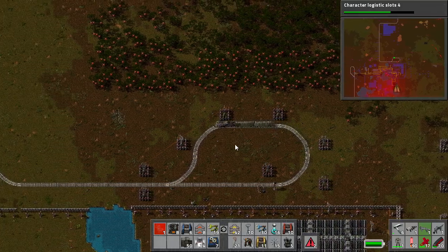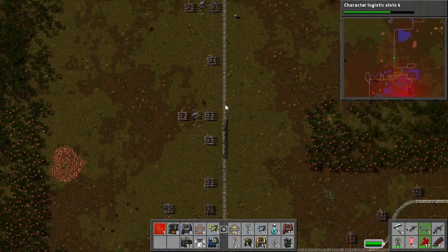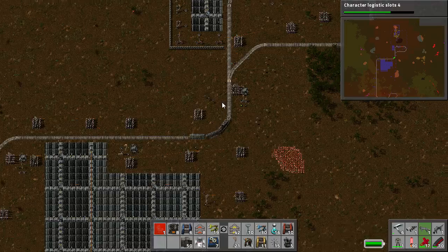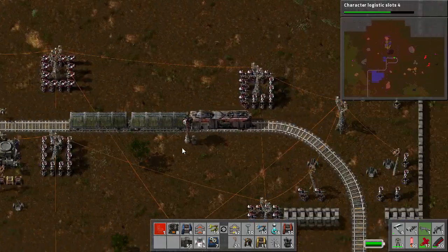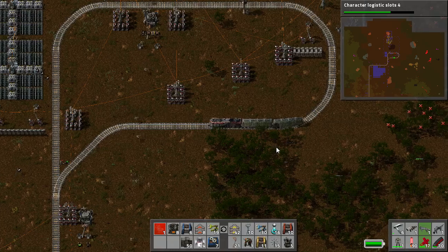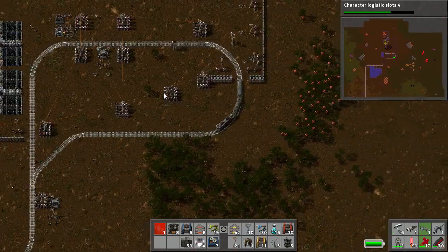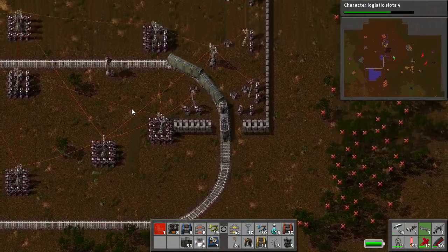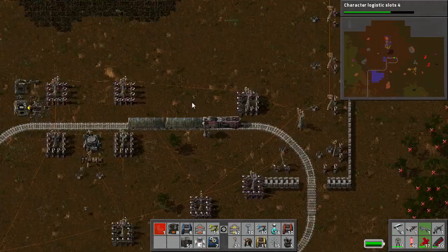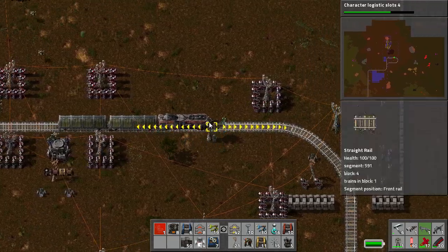Off we go, into our train — past our solar power station and into the capsule factory. Whoa, stop. Oh, I ran that just by a little bit. Back her up. So yes, I am cheating a little bit with the whole logistics robots to get the plastic up — but it is what it is, so too bad.